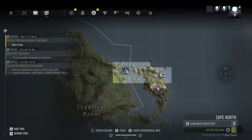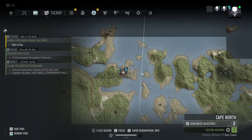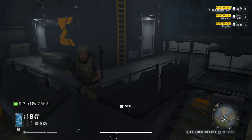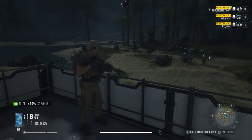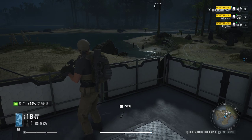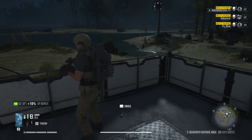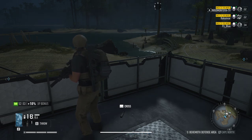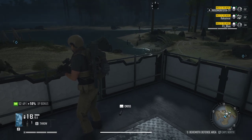There you go — that's it. The blueprint is northeast of Sugarloaf Mountain near the Behemoth defense area. You can either sneak in to grab it or kill the Behemoth. Stay tuned, don't forget to subscribe — I'm going to be doing a lot of Ghost Recon videos. I'm streaming this live almost every day at twitch.tv/InigoMontoya. See you around, thanks for watching.